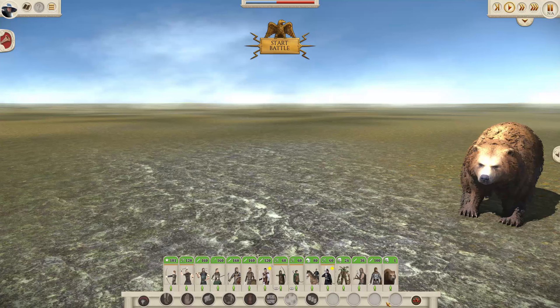Then we have the transformed Bjorning — Grim Bjorn, who is Bjorn's son and also starts in the settlement of Bjorn. His battle form is a bear unit, which is a very powerful unit. The melee attack of 30 is virtually unmatched, and it's got good defense and plus hit points. Like with all single entity units, it is quite vulnerable to ranged fire. But offensively this is one of the strongest units in the game.